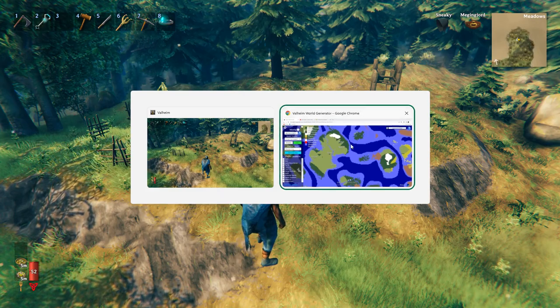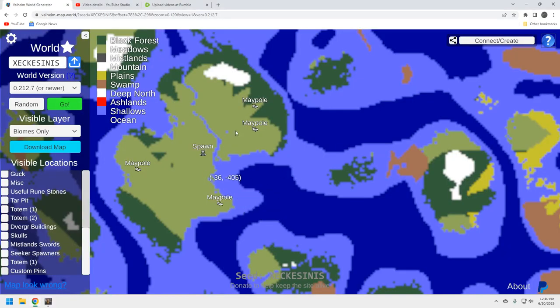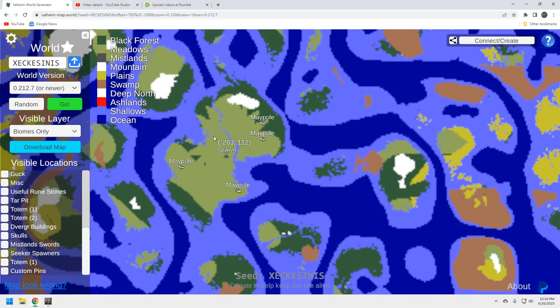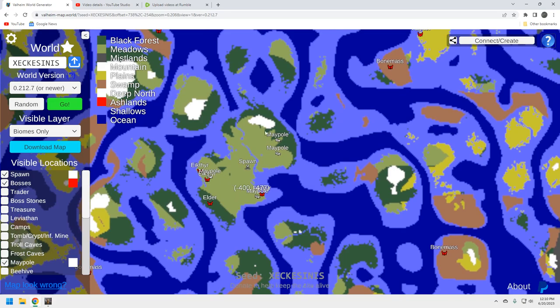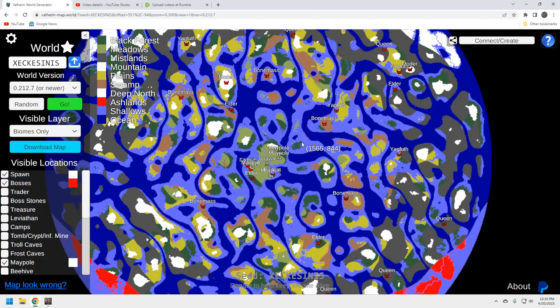Let's check out the map. Here's this maypole, and here are the other four. The starting spawn is on a relatively small continent with plenty of resources — a mountain and black forest. The good news is there's more on this island that makes it unique. Looking at bosses: there's an Elder here, so we've basically got our first two biomes and starting bosses right on the starter island — that's fantastic.